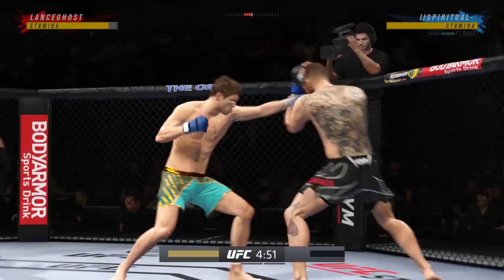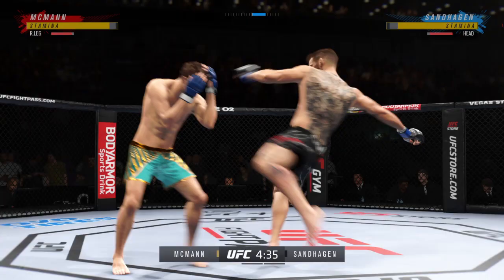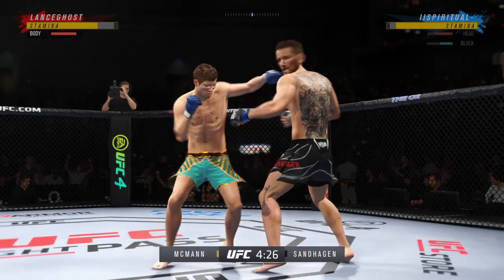All right, let's get this one started here. Round one is underway, and we've got a striker who is a force to be reckoned with. He draws a guy who can do a little bit of everything, and that guy is usually the one that will have the advantage. But we know what a high-level striker is, and this guy is as high-level as we've ever seen in the UFC.